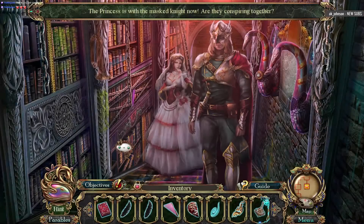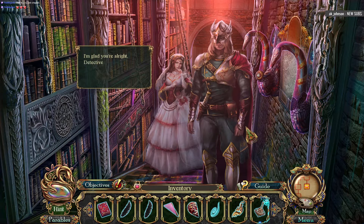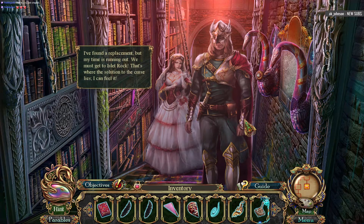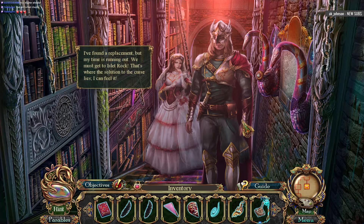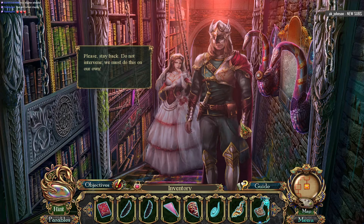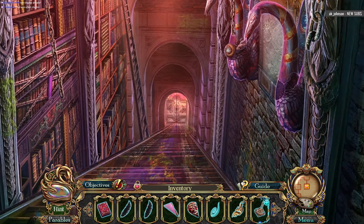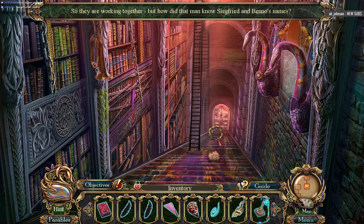Let's get out of here. Whoa, whoa, whoa — where have you been? The princess is with the masked knight now. Are they conspiring together? I'm glad you're all right, detective — that was quite a fall. I found a replacement but my time is running out. We must get to Islet Rock — that's where the solution to the curse lies, I can feel it. Please stay back, do not intervene, we must do this on our own. Leave the princess alone if you want to save Siegfried and Benno. So they're working together — but how did that man know Siegfried and Benno's names?